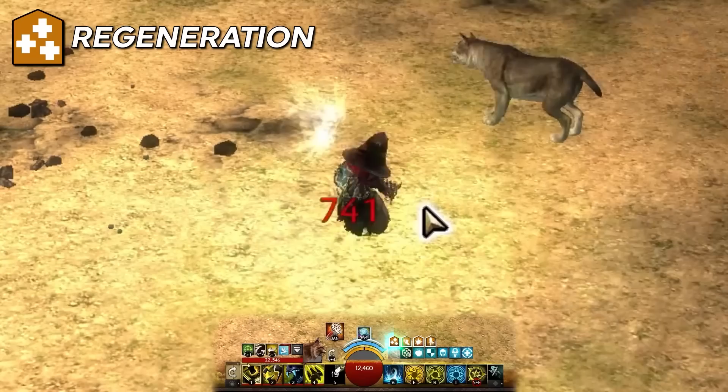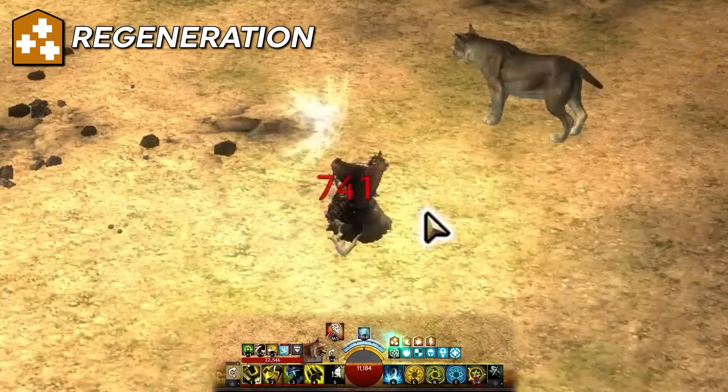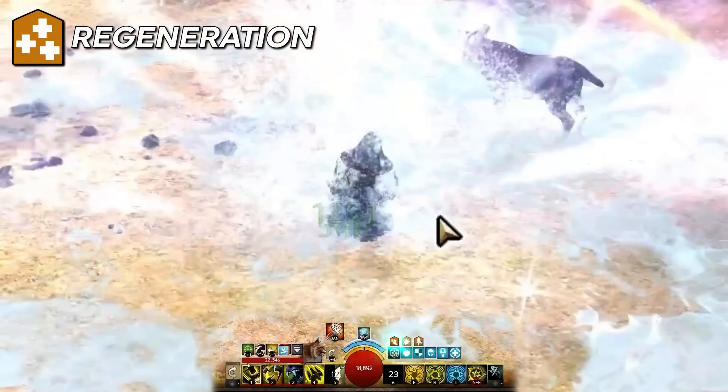Regeneration: as its name implies, it grants healing over time, restoring health every second based on the healing power of the person who gave it to you. If someone with a stronger regeneration adds to your stack, the strongest one will move to the front of the line. Most healers for groups have this in their kit. Stacks in duration.